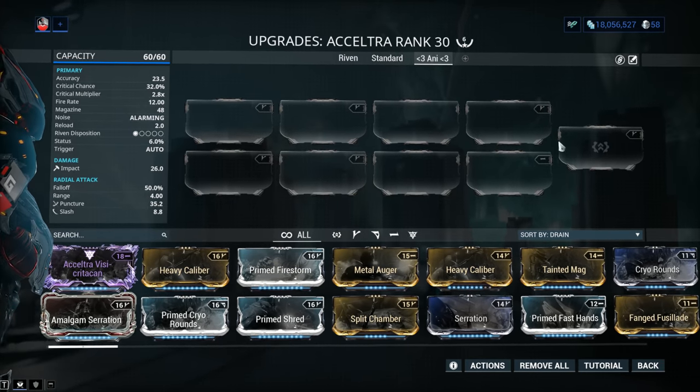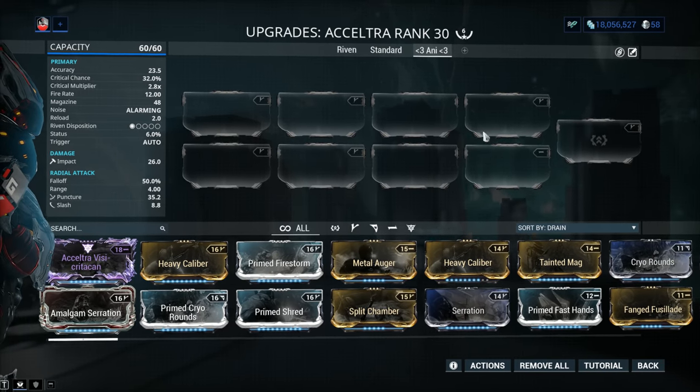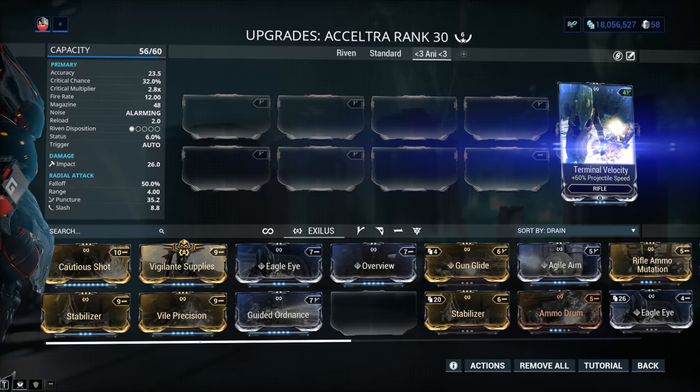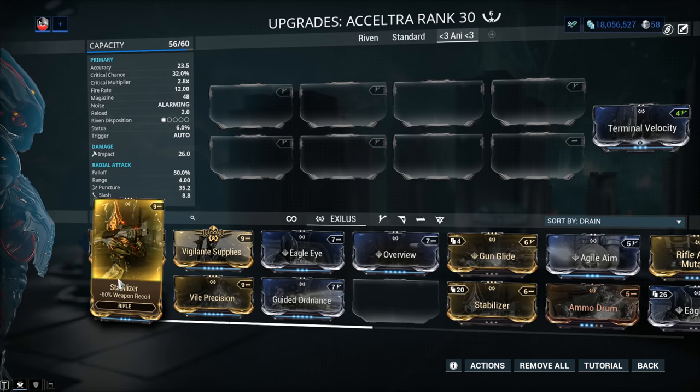There's a weapon exilus — or plexilus — slot, which also changed from the last time we reviewed the Acceltra. You can go with Terminal Velocity for 60% projectile flight speed. It doesn't really need it per se since the projectiles are already fast enough, but this makes it borderline hitscan. It doesn't have much recoil either, so it doesn't have that usability issue.